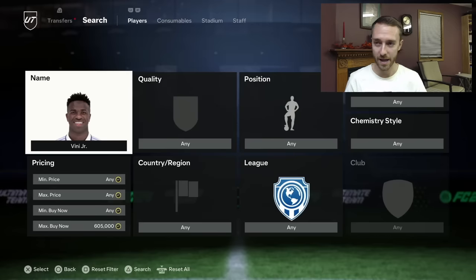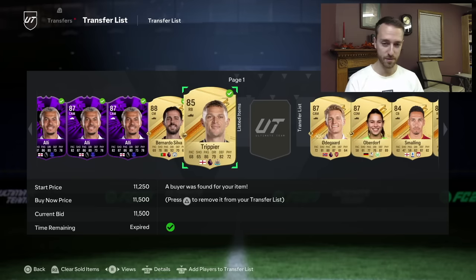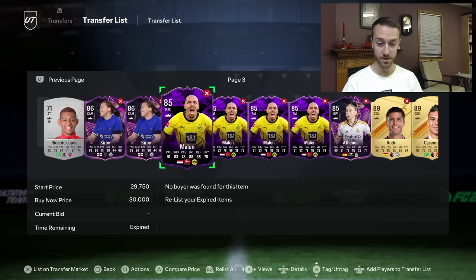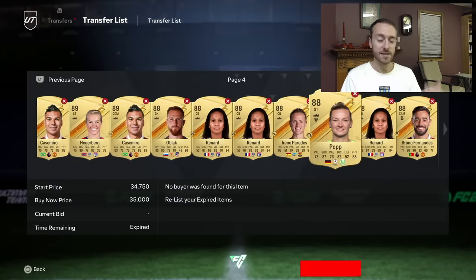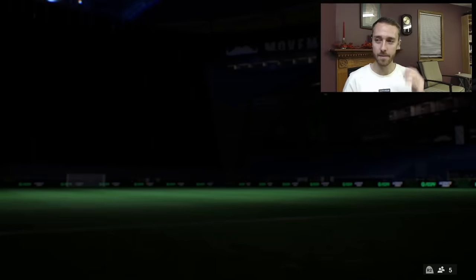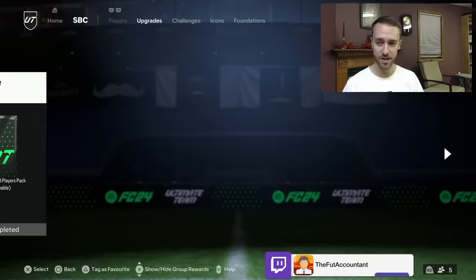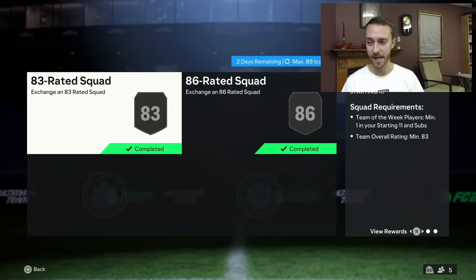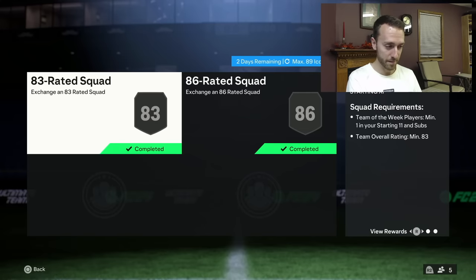I'm still holding all my fodder. I'm lazy listing it — I sold a Bernardo silver for 35,000 coins and a Trippier for 11K just by lazy listing. Lazy list your cards because today is the day when people are going to start doing SBCs as they open a lot of packs too. Make sure you are listing your stuff constantly. I think it's the low tier that's going to be in the best amount of demand depending on what other SBCs we get today. The Icon Pack is refreshing today as well — the Max 89 Icon upgrade needs an 83 and an 86. Watch your 87s and 88s for that, and your 82s and 83s along with Team of the Weeks.